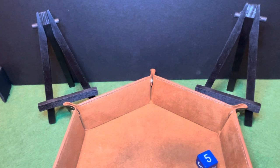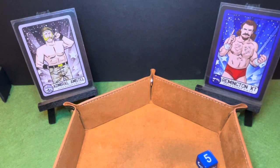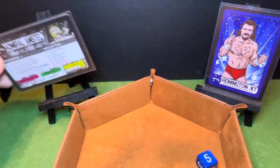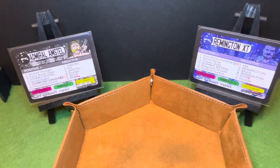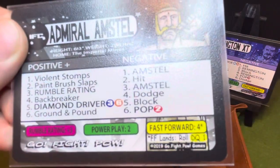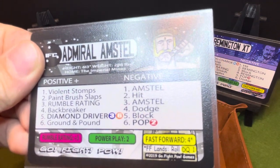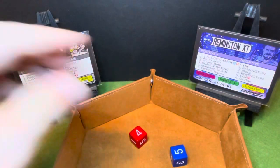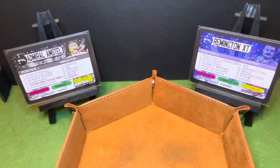And finally, our main event: Admiral Amstel versus Remington XT. Red on the left, blue on the right. We've got a four and a one — that is Admiral Amstel's fast forward. He wins it, but he has to roll a one for DQ. He gets a three, so the match starts.